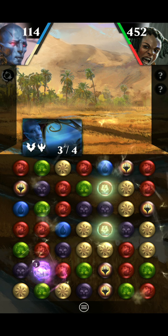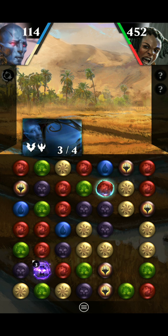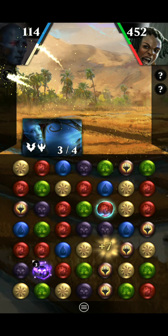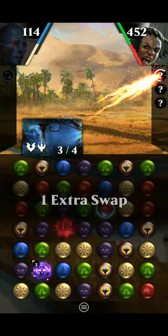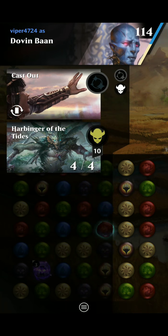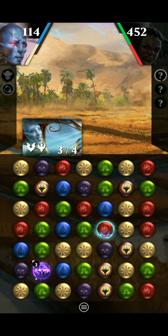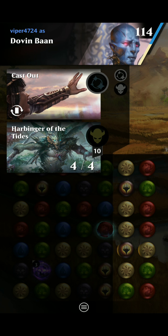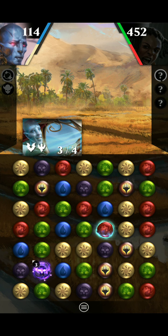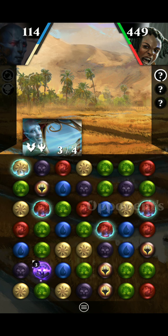There we go — great start to the game. I really do want to get to his third ability as fast as possible. I'm going to hold on to that Cast Out and also hold on to the Harbinger, because I want to keep that just like I want to keep a regular spell — just in case I absolutely need to put something back in her hand.